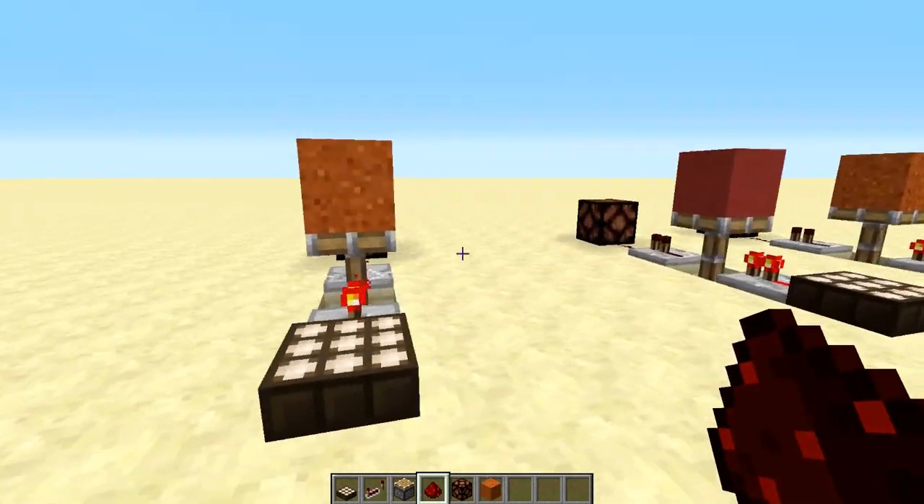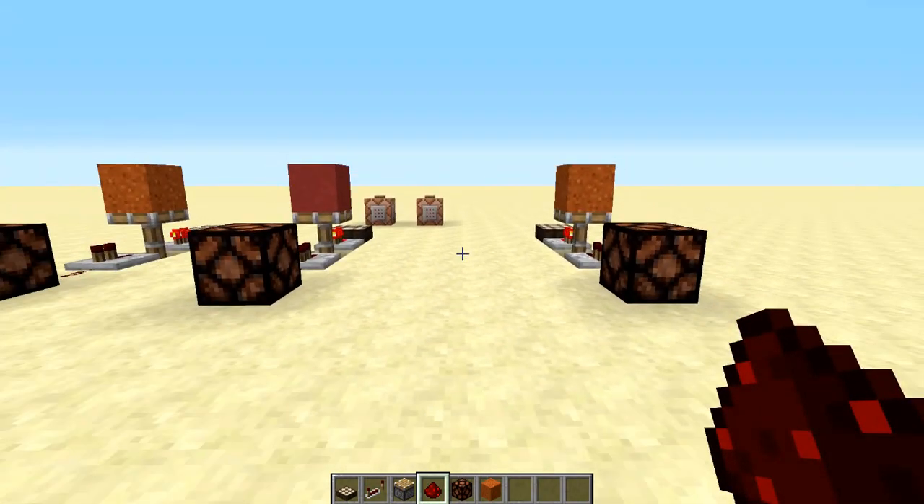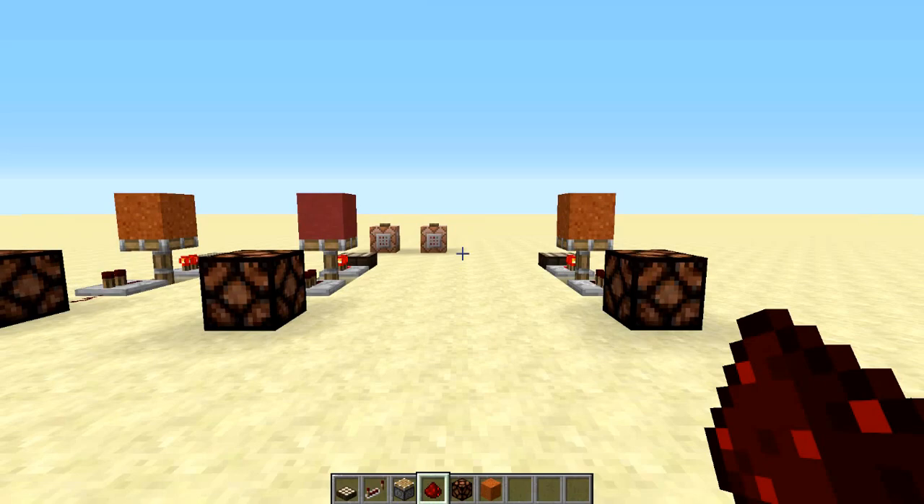And that's it. You've built a daylight sensor single pulse and I hope you've enjoyed this. Leave a like if you did and if you found it helpful. We'll see you in the next tutorial.